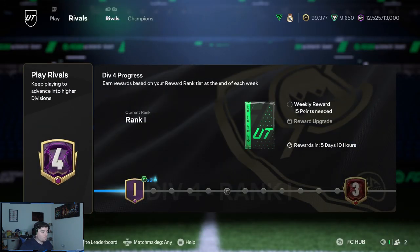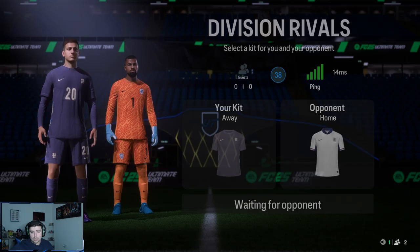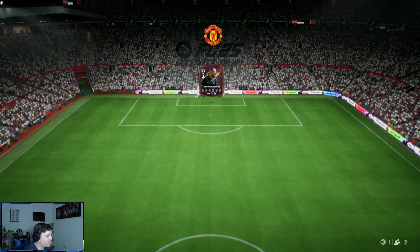We're going to play three games today. Just to remind you of the rules with the pack aspect of this series: if Graven Birch gets a goal or an assist it's one pack, if we win the game it's another pack, and if we get a rage quit it's another pack. We're in Division 4 now — the games are going to be tough. The opponent is obviously a Man United fan.